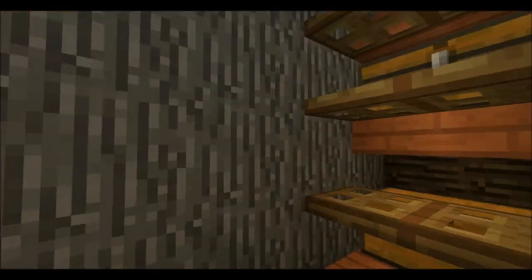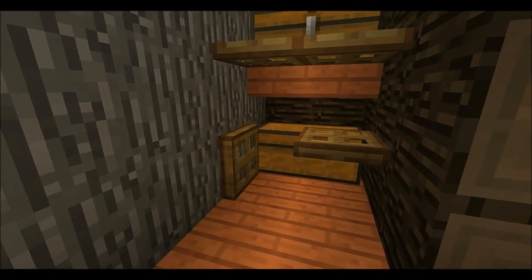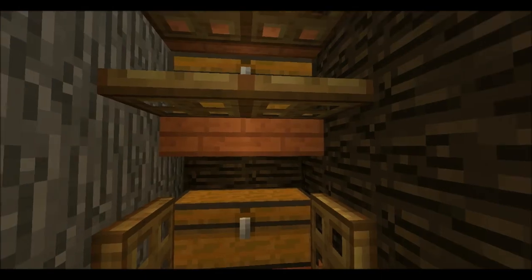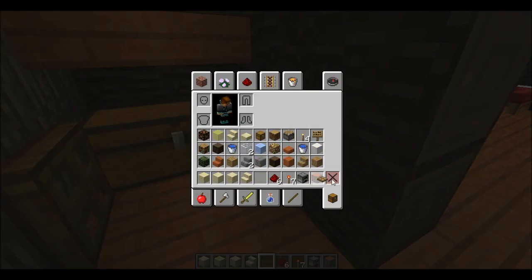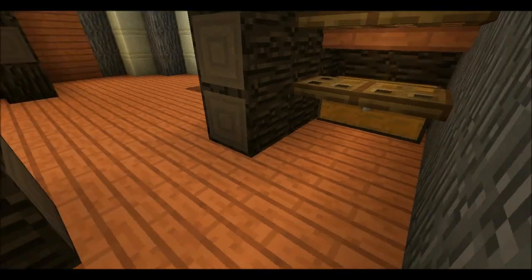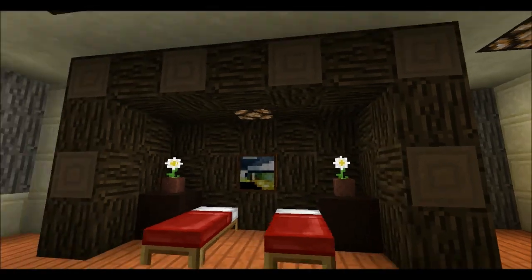And this is our closet slash storage room. I added trapdoors — it adds a nice looking door for the chest here. I put some light inside here so it's not really dark. This is a wall here and I think it looks nice.